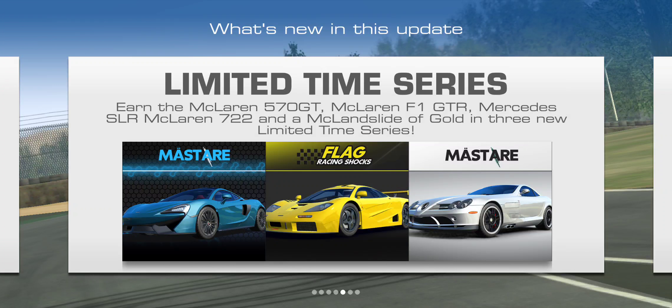Once the F1 GTR event becomes available, I will as always post a series overview video. The second limited time series is the Mercedes-Benz SLR McLaren 722, running April 17th through April 24th — PR required is 63 and the gold reward is 33 gold. That car is a racing dollar car, so the gold payout isn't terribly large. The last limited time series is the McLaren 570 GT, running May 3rd through May 10th, with a 42 gold reward and a PR requirement of 59.8.